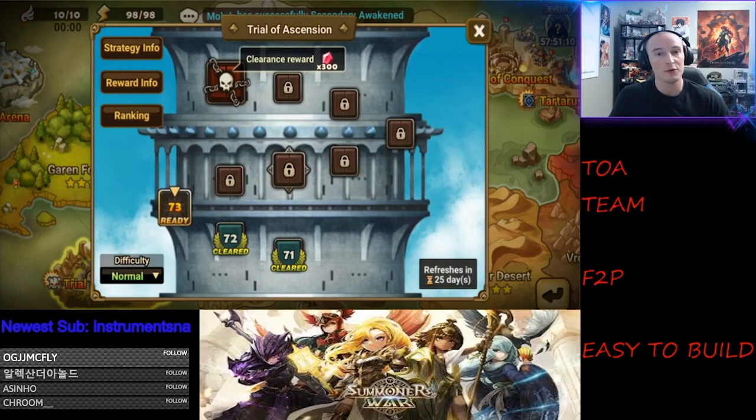I was going through TOA and I'm at 473 right now. I was thinking I should make a video to assist people in TOA — I received some emails for account optimizations. So I'll just go through a quick demonstration on what I do in TOA, like my beginning team and what I'm using now. This is just TOA normal at the moment, but in TOA hard you're not allowed to use the same monsters — no double Lutions or double Xyros.